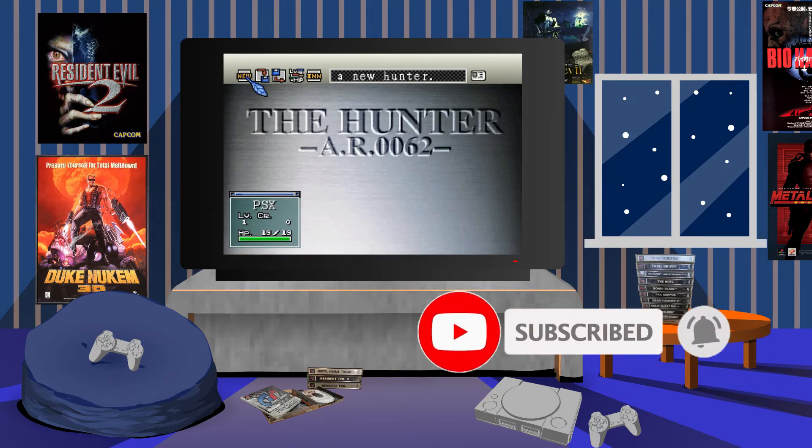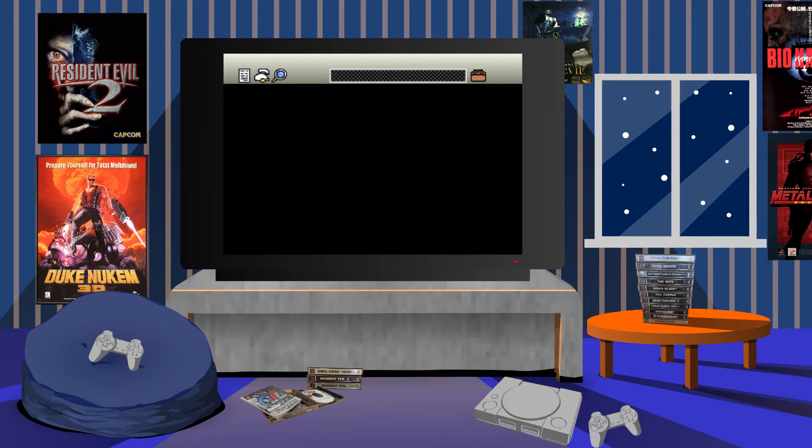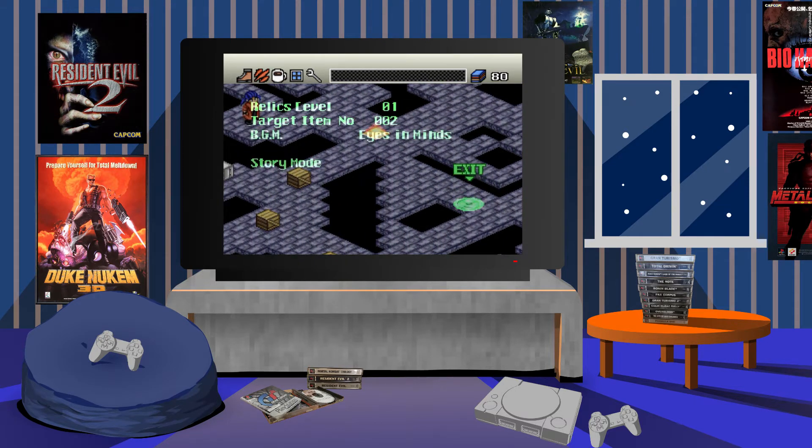Hey guys, welcome back to another Gaming Memories video. Here we are taking a look at a unique and quirky style RPG by the name of Battle Hunter, released on the PlayStation back in 1999. The game had different names depending on the region, and in Japan it released under the Super Light 1500 series of budget games. There were a couple of different budget series within PlayStation's lifecycle in Japan — the Super Light and the Super Simple budget series.